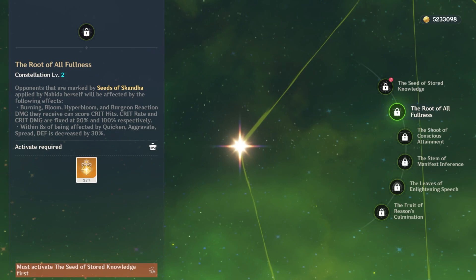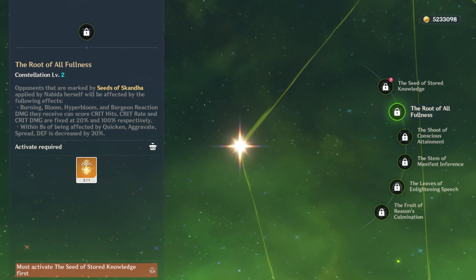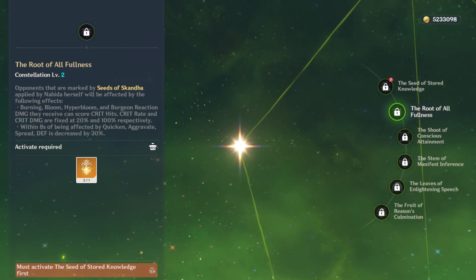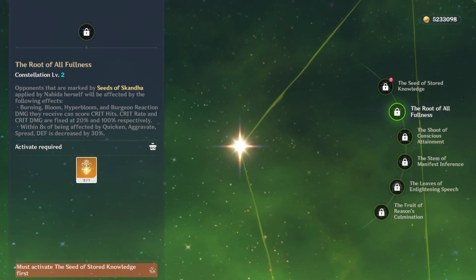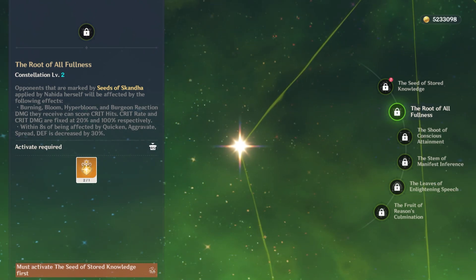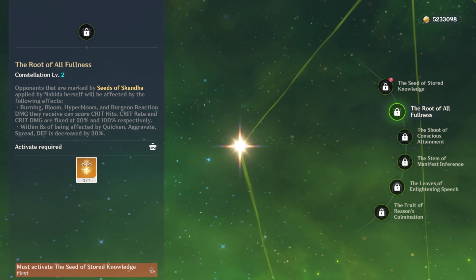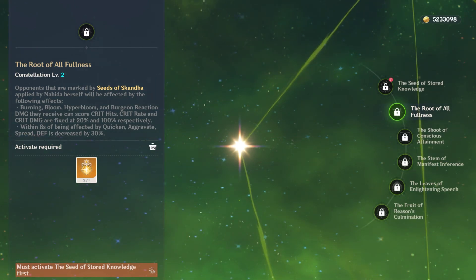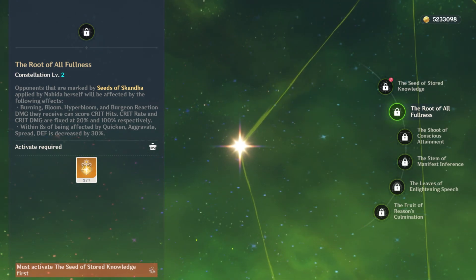With Nahida's C2, burning, bloom, hyperbloom, and burgeon will all be able to have a crit chance — 20% crit rate and 100% crit damage. These do not stack with your existing crit rate and crit damage; it is its own separate scaling. Also, within 8 seconds of being affected by quicken, aggravate, or spread, the enemy's defense is decreased by 30%. Both of these effects are really cool.